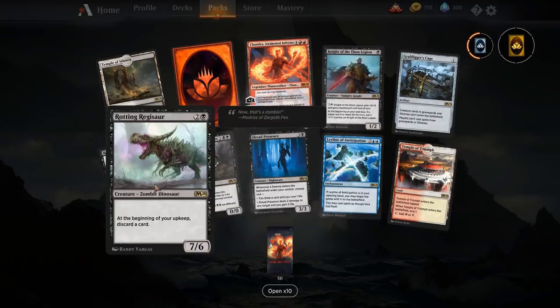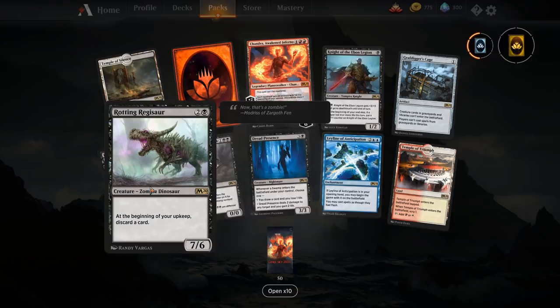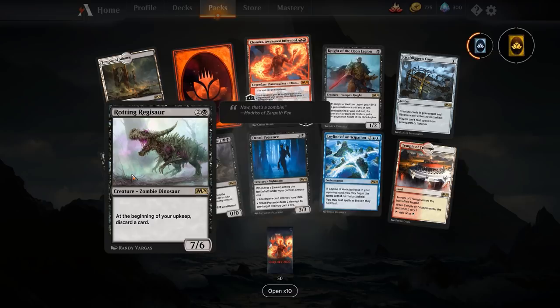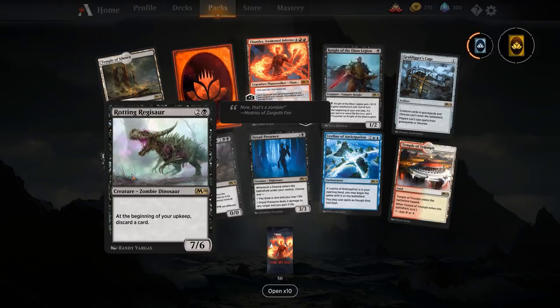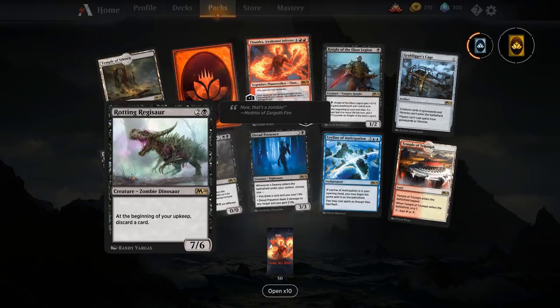Rotting Regisaur — I hate this card. Three mana for a 7/6, solid body of course, but at the beginning of your upkeep discard a card. You can get a turn four Vilis or Drakuseth with it — play it on turn three, on turn four discard your target, then play Blood for Bones to sacrifice it and reanimate. But honestly I find Rixmardi Reveler is just much better for that plan since you're not stripping your hand apart the longer it stays in play. It doesn't have trample, flying, or anything like that, so your opponent can block with 1/1s while your hand slowly degrades. This card is garbage — it has some jank value but it just does not work for me.